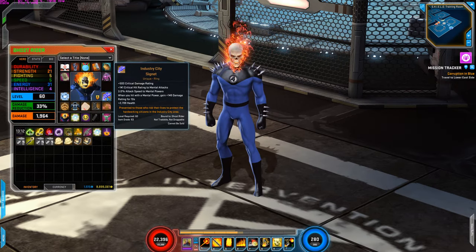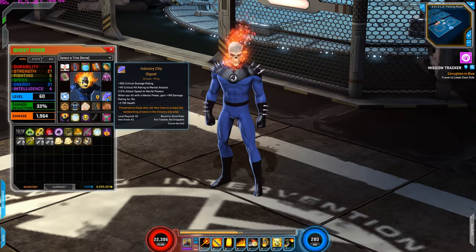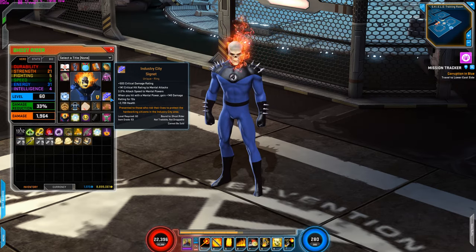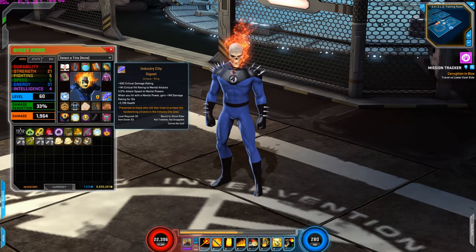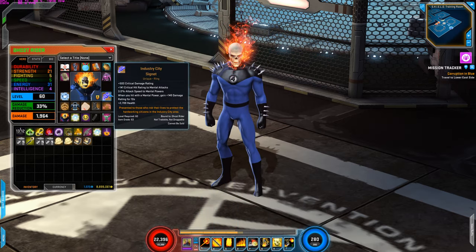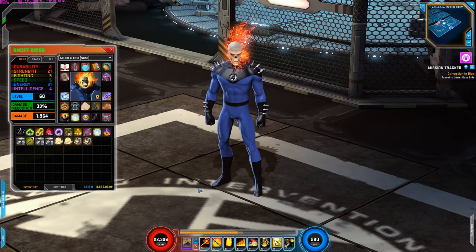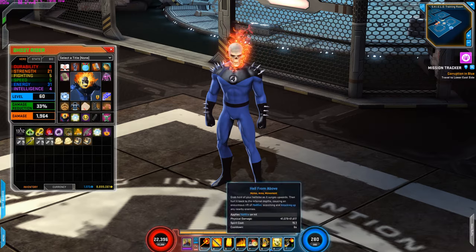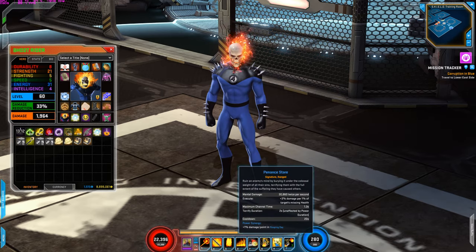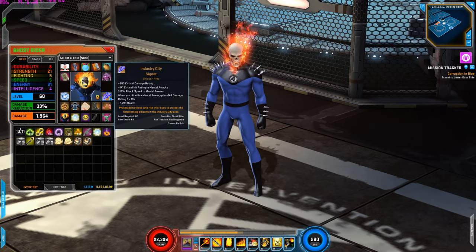I'm using the Industrial City Ring for the critical damage increase, critical rating to mental attacks, attack speed increase to mental powers, and health increase. When you hit with a mental power, gain 149 damage rating for 10 seconds, which is really good for his mental powers. I would probably use a different ring since this only helps mental powers. I prefer items that help both mental and physical. The main reason I'm using so many mental-focused items is because his signature does mental damage, so I want to maximize that damage.